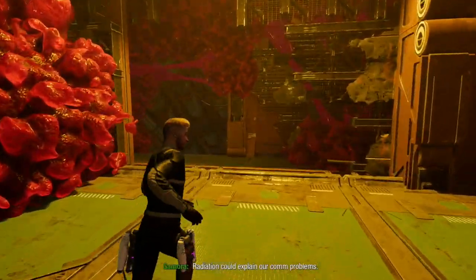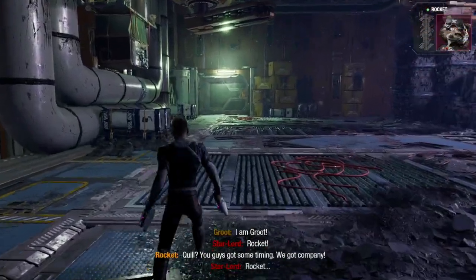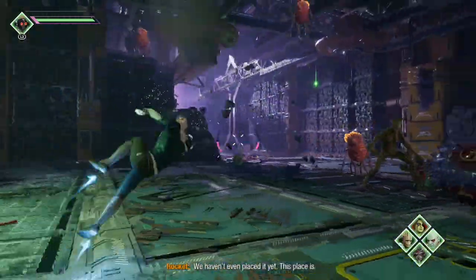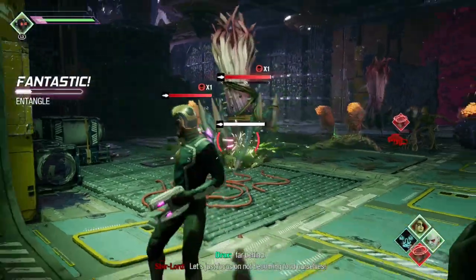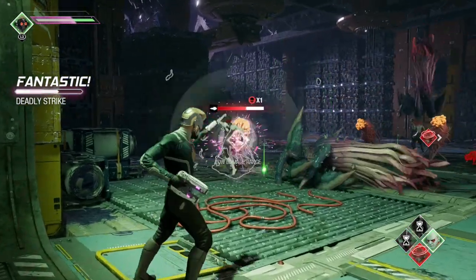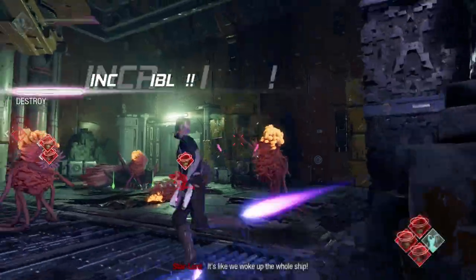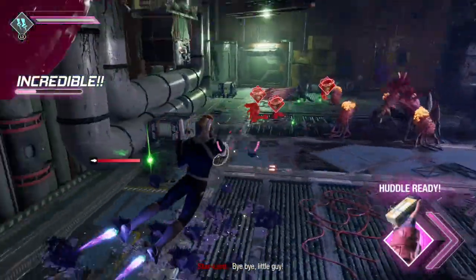Let's do the slide — just like that. Company! These things again — and some other enemies as well. Groot, do your thing! Gamora, you do your thing too — look how much damage she does, literal one-shot kills. Drax, get on this guy. I'll fly to stay out of range.